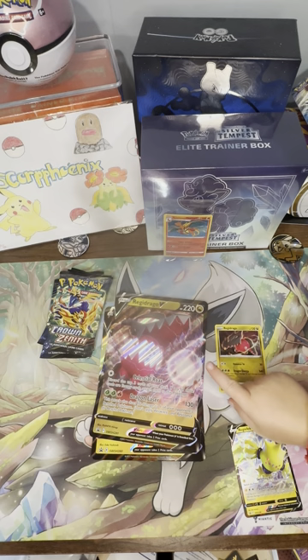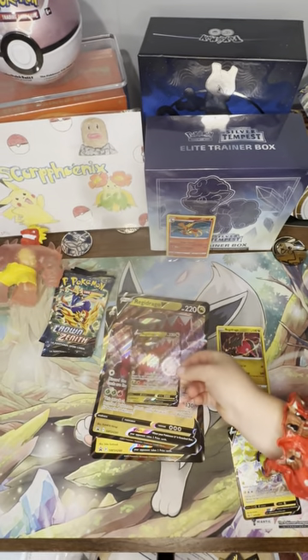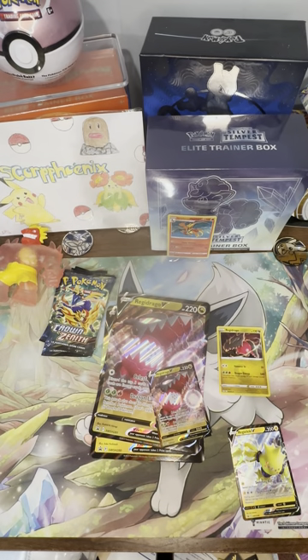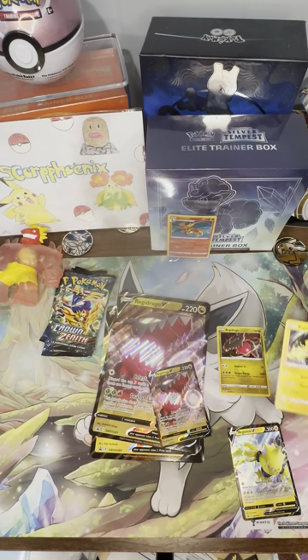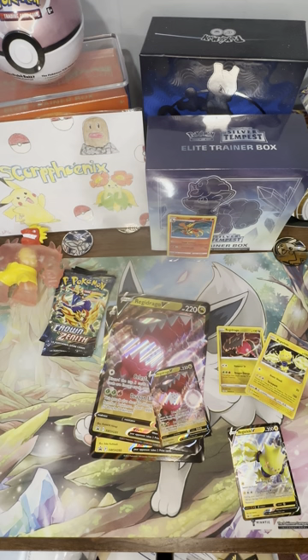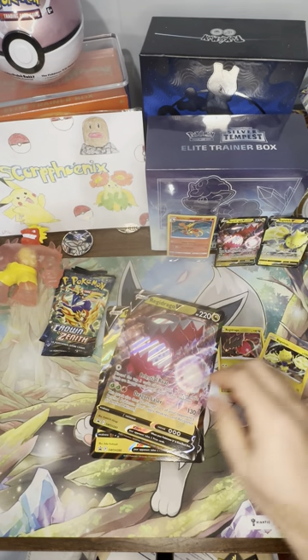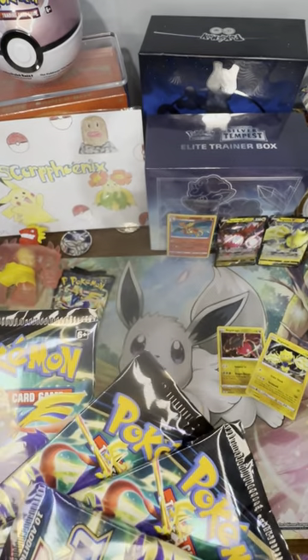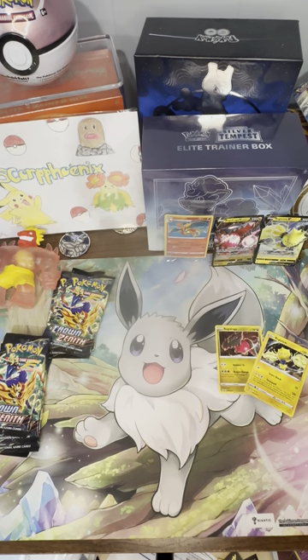Leah is showing us the Regidrago V Jumbo card from the second pack. It's actually a really nice card. And it goes along with the Regidrago V Black Star promo. There's the Regieleki from Evolving Skies as well. I'm going to try to show all the hits that we get. Bear with me for a second while I open this Elite Trainer box. I wanted you to see that we're not doing anything to mess with the packs — we do actually have everything sealed beforehand.